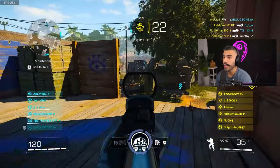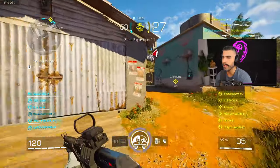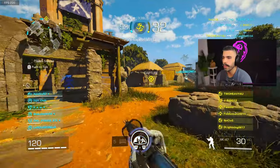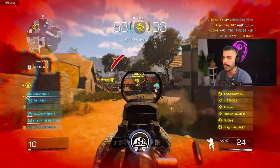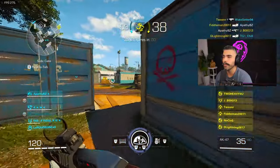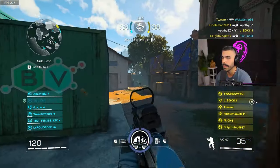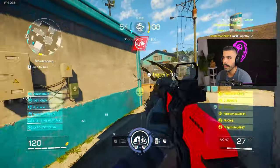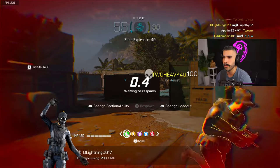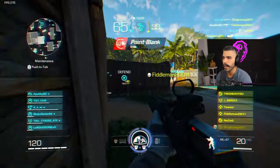On top of giving you a huge boost to ADS, you can kind of snap onto people. ARs aren't compared to SMGs — the handling lacks a little bit sometimes. So you want to increase that ADS. On top of that, you also get a boost to movement speed: 15% ADS boost and a 5% movement speed boost, allowing you to run and gun more with this gun. The AK-47 is dominant up close and dominant at range. This attachment alone is going to make your experience with the AK-47 better.